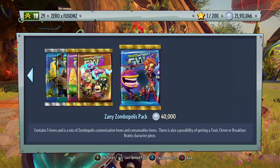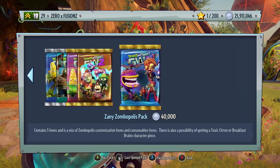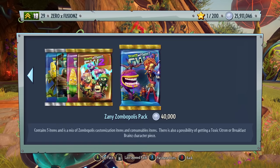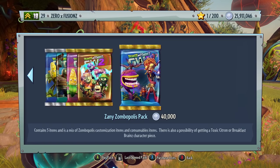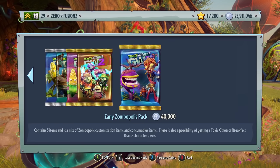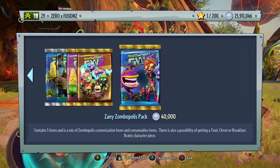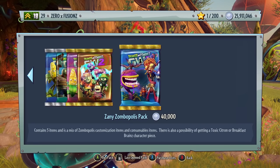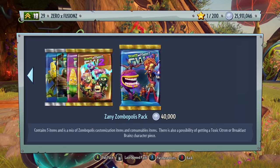These packs are a mix of five items. You can get consumable items and cool customization items — brand new ones only in the Trouble in Zombopolis DLC. We also have a chance of getting Toxic Citron and Breakfast Brains. This is the only pack where you can get the brand new characters, and you also have a higher possibility of getting legendaries already in the game, such as the Computer Scientist.